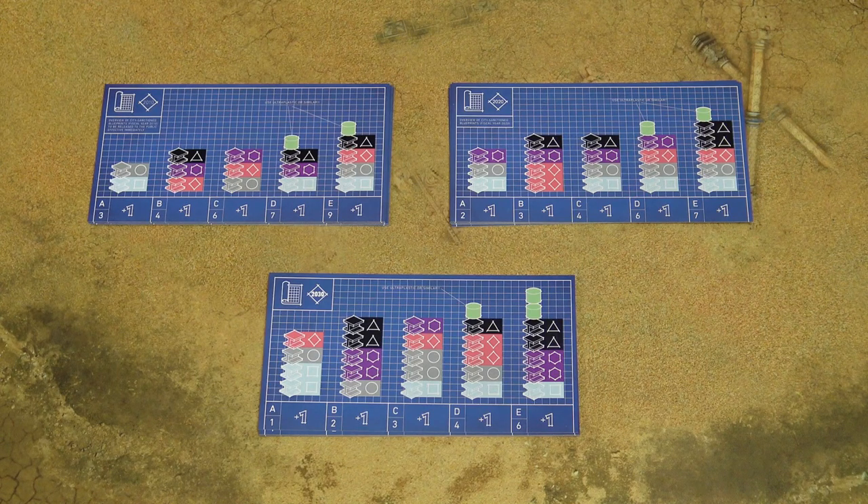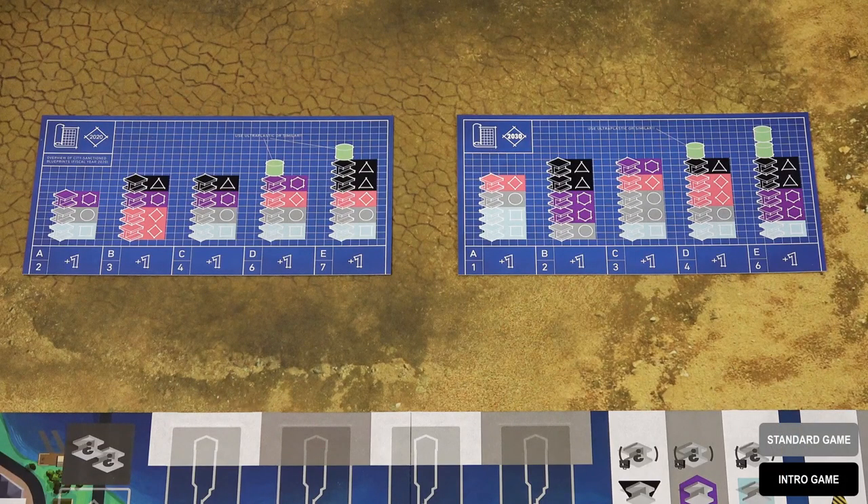Separate these blueprint cards into piles for 2010, 2020, and 2030. The game can be played in three different modes. In the introductory and the standard game, you will not need these 2010 blueprints. In a full game, you will need all three piles. Shuffle each pile separately. Then in the introductory and the standard game, you will only play two rounds of the game, so randomly choose one 2020 and 2030 blueprint card and place them face up next to the game board. Place these blueprint blocker tiles next to the 2020 blueprint card, because that's the first round of the game.